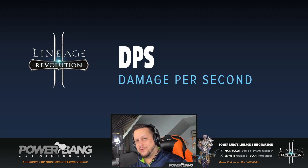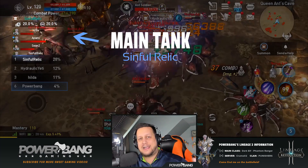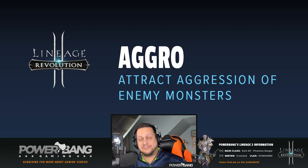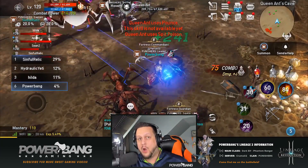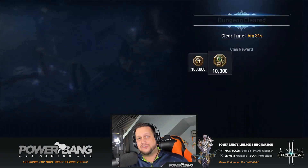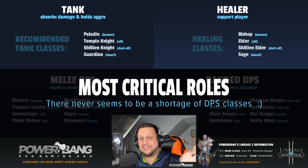DPS stands for damage per second — these are your damage dealers. Tanks have high hit points and high defense and are designed to taunt the boss so enemies attack them rather than your more fragile damage dealers. Aggro is basically the aggression of enemy bosses or mobs. Healers are designed to heal the tanks and any other stragglers who accidentally take damage. If the tank loses aggro or dies, it's good to have an off-tank to taunt the boss back and forth, so when one is taking too much damage the other can taunt it away and allow recovery.